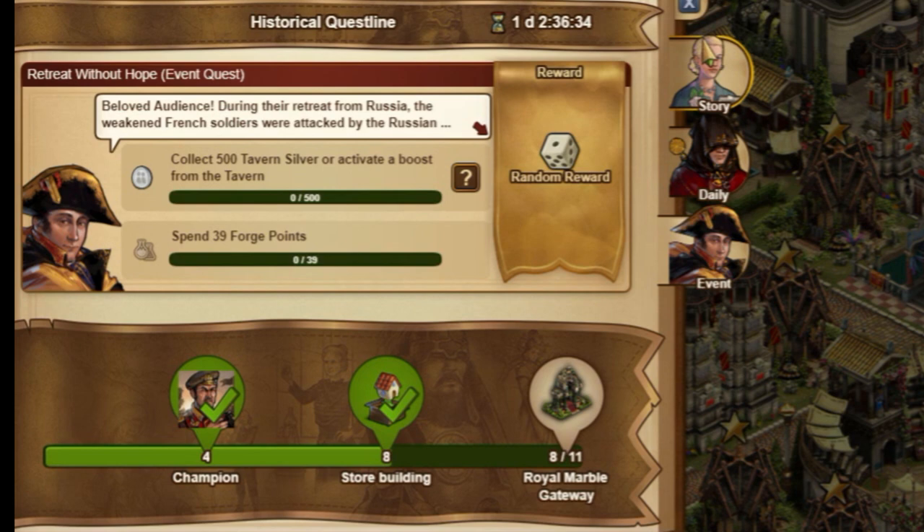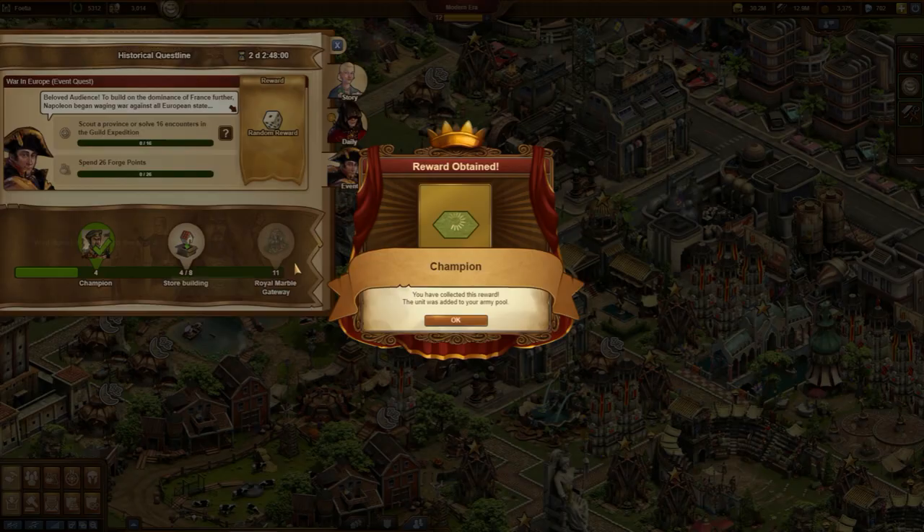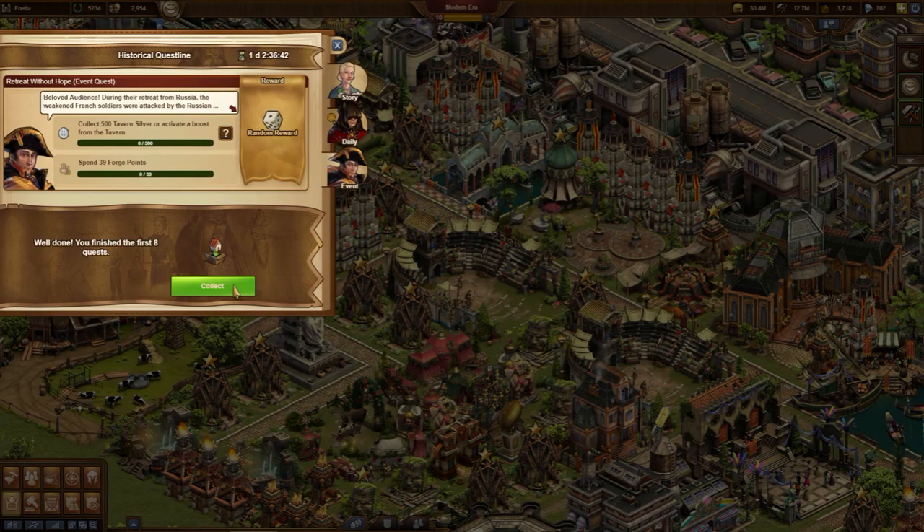As usual, this questline provides random rewards. By the way, these rewards benefit from the Chateau Frontenac. Already for the 4th quest, players receive an extra reward — a champion.